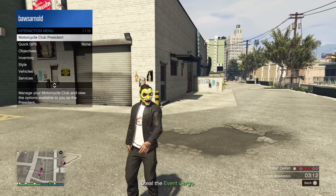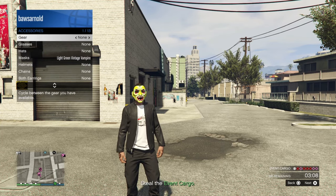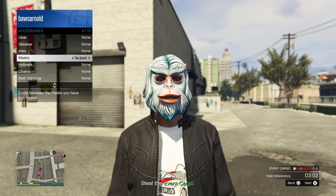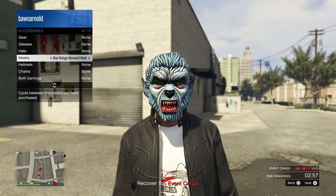The first one is very simple. You just have to log in. When you log in, go to the interaction menu, go to style, go to accessories, go to masks. And then the one that you're looking for is called the Blue Vintage Werewolf Mask. Just by logging in this week, you will get it.